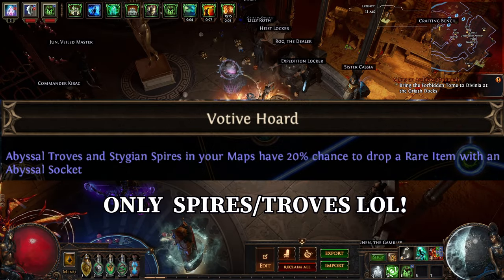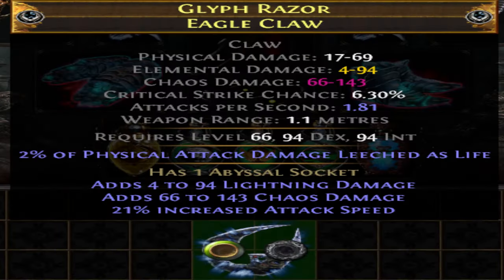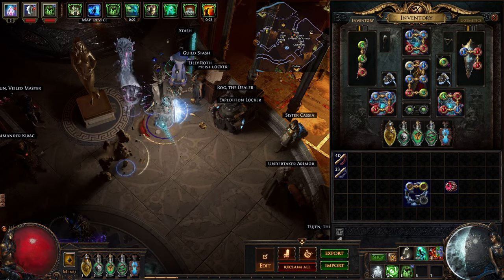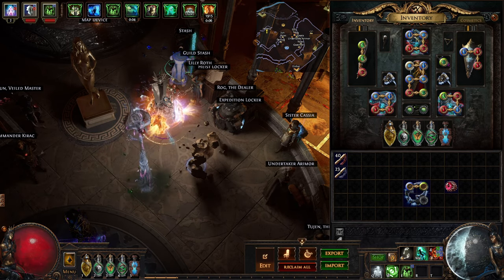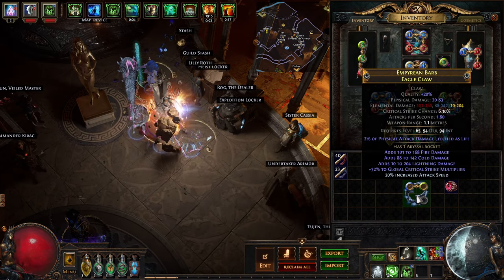Before, these were fairly rare to get as drops, but with the new scarabs we can get a lot of them. If you're lucky, you can actually find items that have a fractured abyssal socket mod. I wanted to demonstrate just how powerful this abyssal modifier can be when paired with a five or six mod jewel.